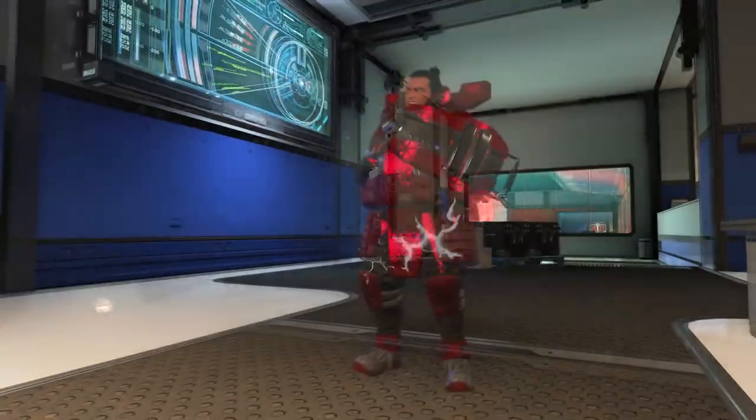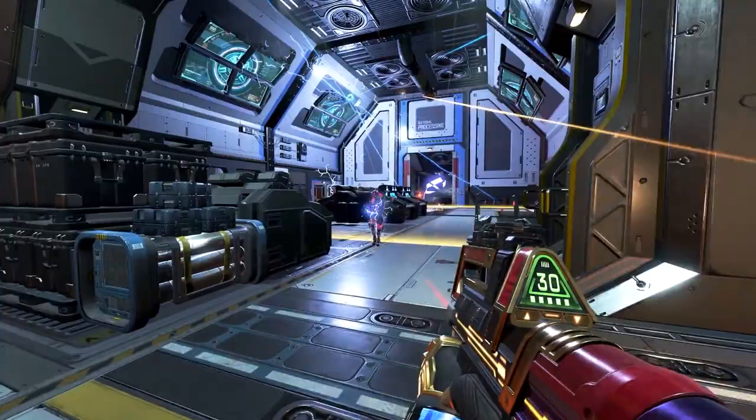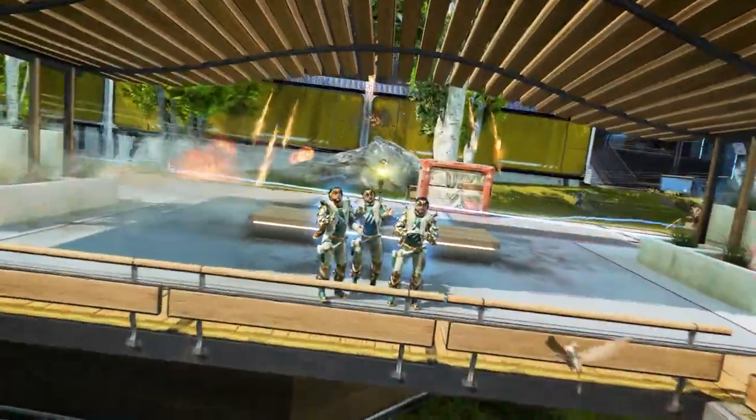Respawn is also making more spawn tuning to try and prevent players from spawning close to enemies, and setting the inventory tab as the default instead of the scoreboard when accessing menus during gameplay. Finally, Respawn made some updates to the loadouts in the loadout selection menu based on weapon meta changes, and have also fixed some bugs and crashes.